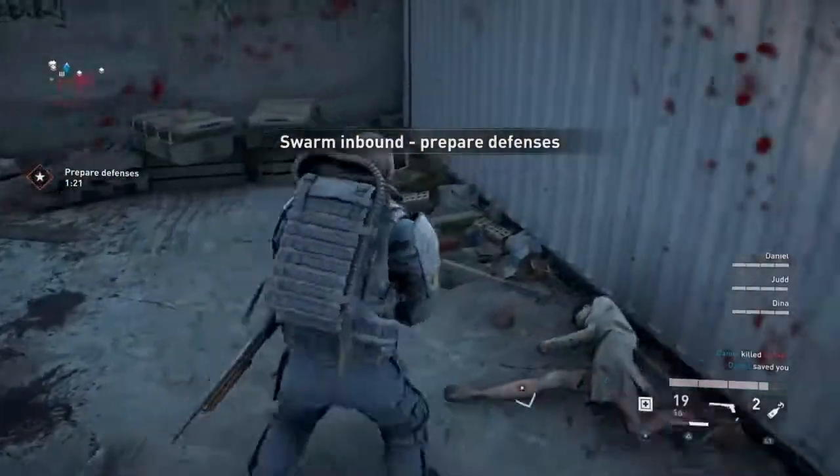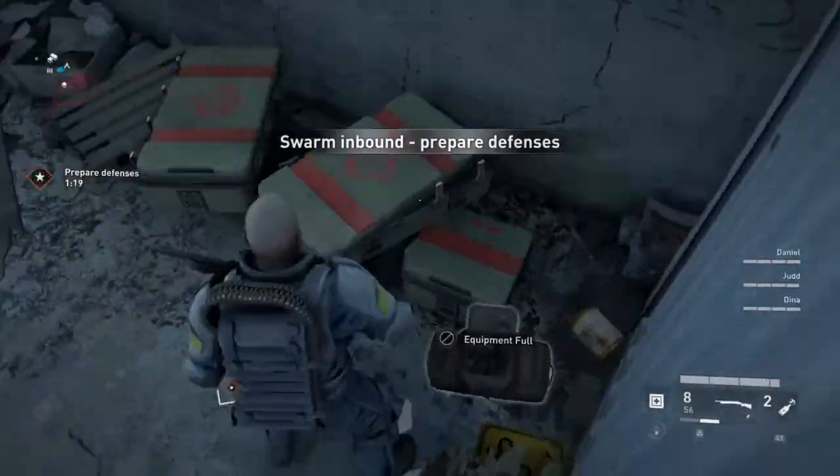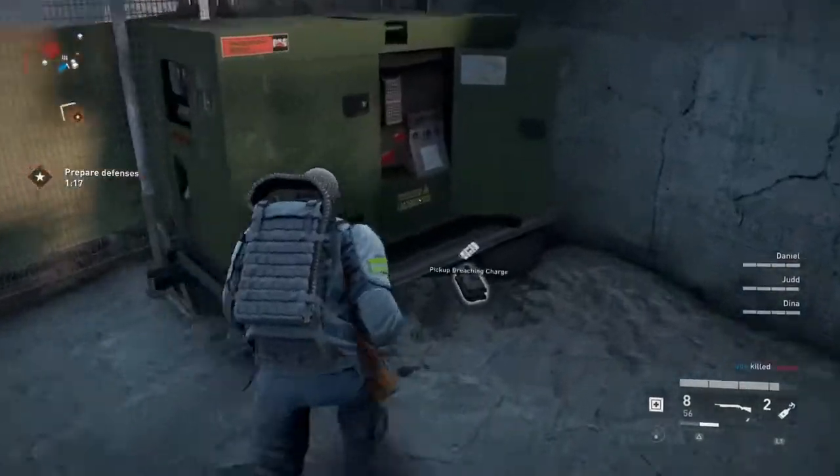In order to obtain these breaching charges, in all maps you'll find them laying on the floor. They look like this.